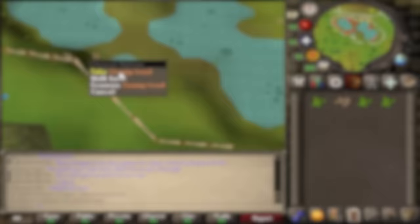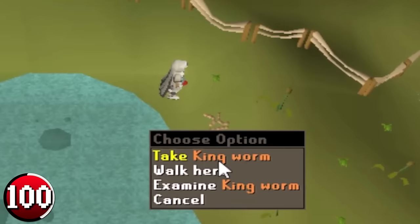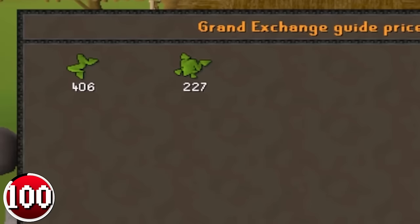Picking up Swamp Toads near the Grand Tree is a very profitable method that has no requirements. Bank in the Grand Tree, then run over to the Swamp Toad spawn, pick them up, run back, and repeat. I also suggest you pick up the King Worms as well, as they can sell for more than a regular Swamp Toad. Once you've got the Swamp Toads, turn them into Frog Legs by clicking on them, which almost doubles their value, making you over 300,000 GP per hour.